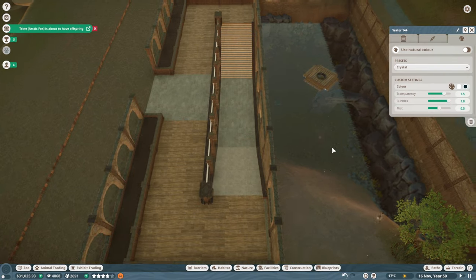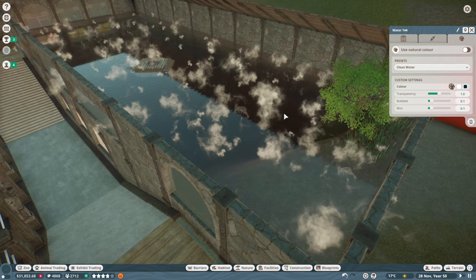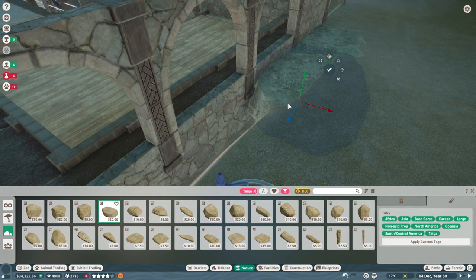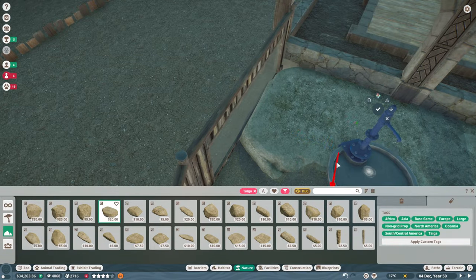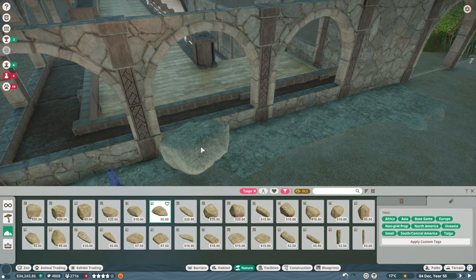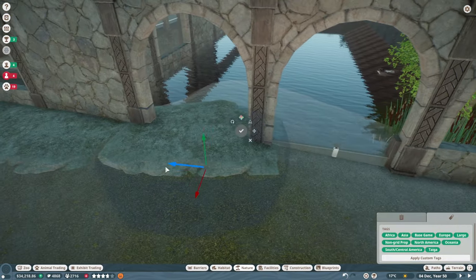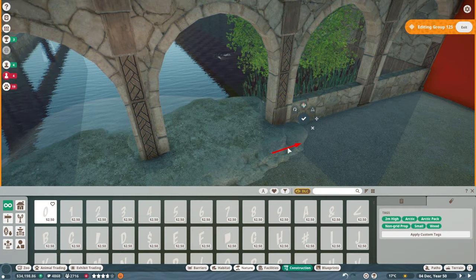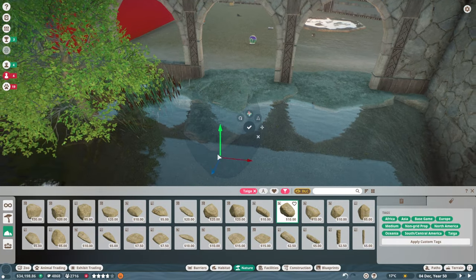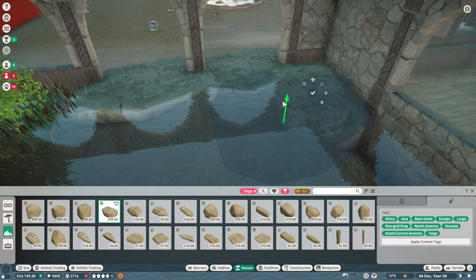A lot of it is just guests generally being unhappy. The zoo itself is pretty highly rated but we could do with increasing a number of other things. I just tried out some of the new water features and I've decided that I don't like them — the mist and bubbles are okay, but the mist looks way too... the textures look so samey. When you've got a large body of water, seeing the textures fly off like that looks a bit strange. I think I'll stick to the special effects stuff — the bubbles are great, mainly for creating hot springs for the Japanese macaque. It's more effective in smaller ponds than large bodies of water like this one.